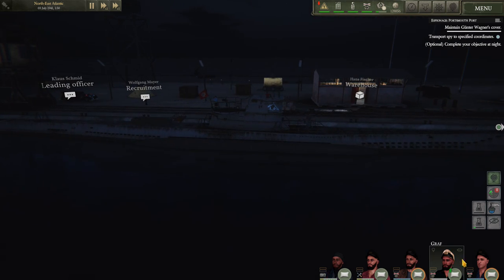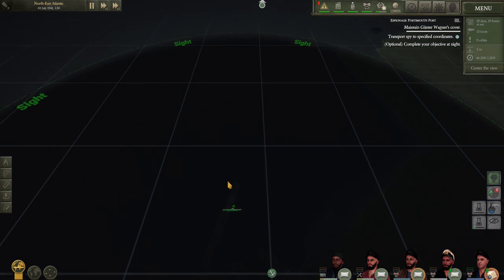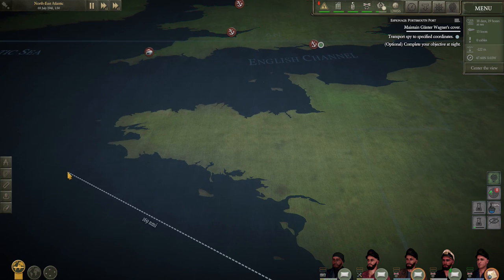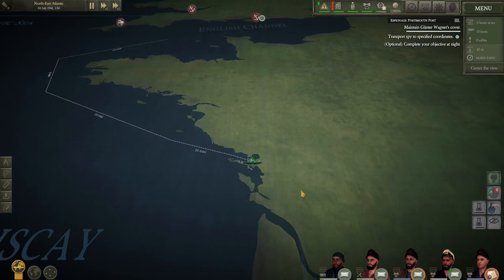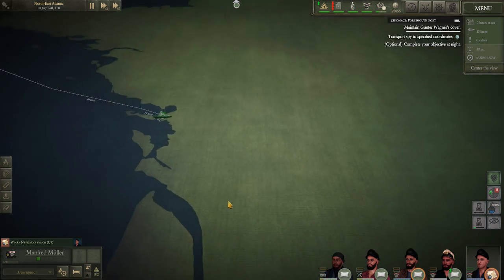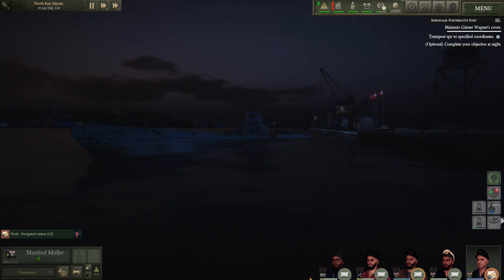Right, I think we're ready to finally get going. Müller, welcome aboard - hop on navigation. We've only got one engineer so we need to bear that in mind. Let's not waste any more time - let's get a heading out of here and head up to Portsmouth to get Gunter on his way. Food and discipline all looking good. He's got parts and medical on him. Getting damaged would be a nightmare with only one engineer.